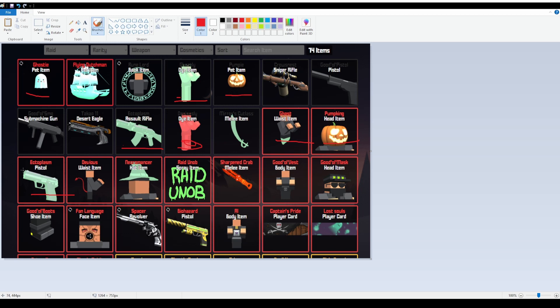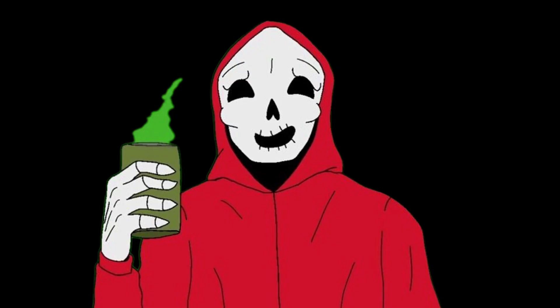For why you'd do this raid: you can get all kinds of raid items, like the Ghosty pet, the Devious Die, the Ghastly waste item, pumpkin pie from killing jack-o-lanterns in the final boss room, ectoplasm, Necromancer, and a couple of others. I'm not sure of the drop rates — if anyone knows, put them in the comments. Thanks for watching and happy raiding — let me know if there's anything else you want me to make a guide on.